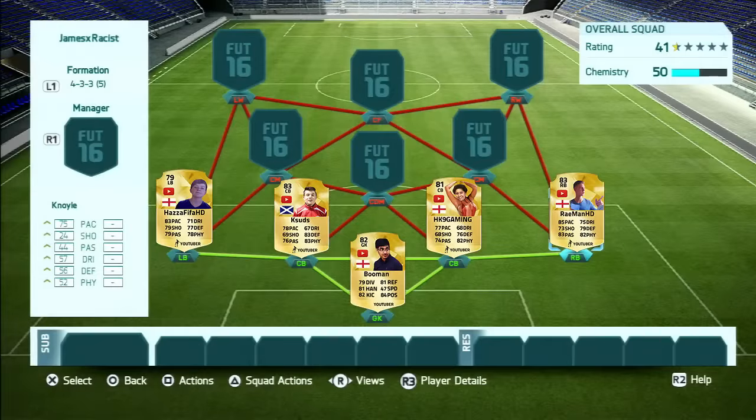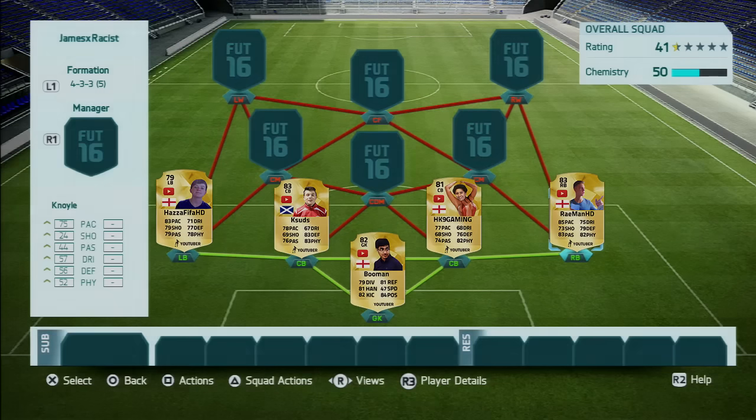Next up in the right back position we have Rayman HD. I've given him an 83 rated right back card with 85 pace, 75 dribbling, 79 defending and 82 physical with also 83 passing. Very, very solid right back and definitely deserves his part in the team.